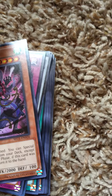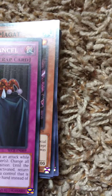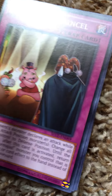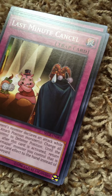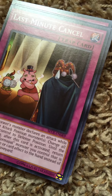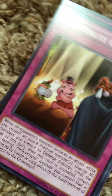A Vicious Claw Maggot. Last Minute Cancel. That's a card from Yugioh ARC-V — that one dude, the main character's main card. I think it's actually the first monster shown in the intro of the show.